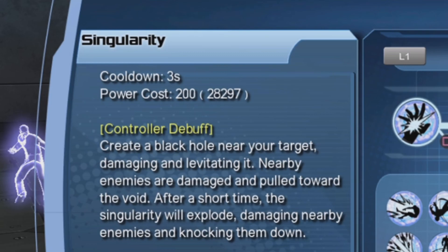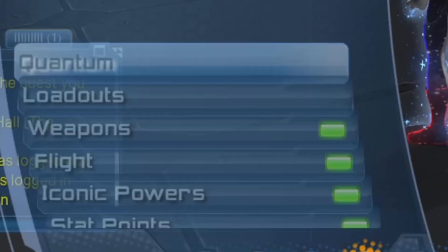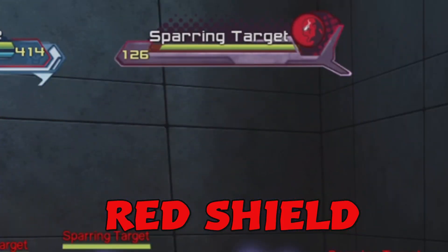When you play as a controller you have abilities called debuffs, which basically apply maluses to enemies. Let's try Singularity — Singularity reduces enemy defenses. Normally the debuff is applied to the character you are targeting, so let's target this old guy over here. You can see underneath the sparring target there's a little shield that appeared. Even though other NPCs have been affected by the ability, they did not get the shield applied to them — only the target you are targeting gets the debuff.